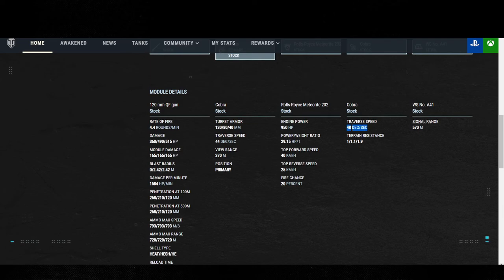Track traverse speed: 48 degrees. Terrain resistance essentially has almost no value due to the power-to-weight ratio on this tank — the 1.0, 1.1, and 1.9 values mean you do not need to take Off-Road Driving on this tank. And 570 meters of effective radio range for your signal — that's actually on the lower end. Some tier 8s have better radio range at 730 to 800.